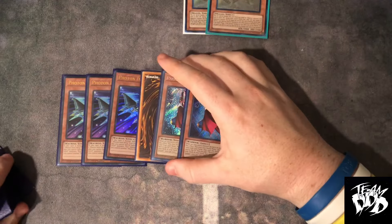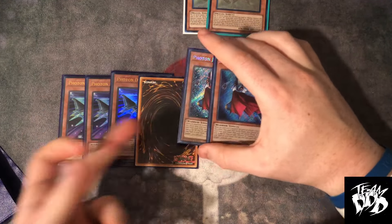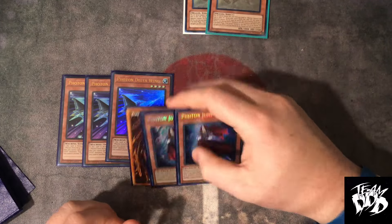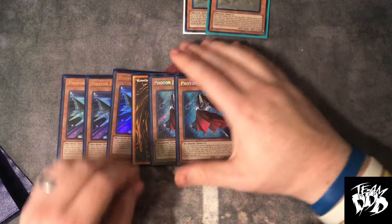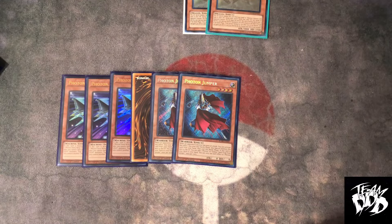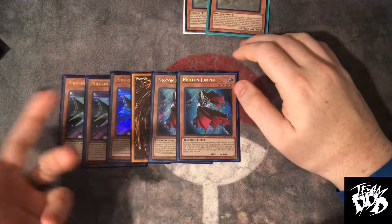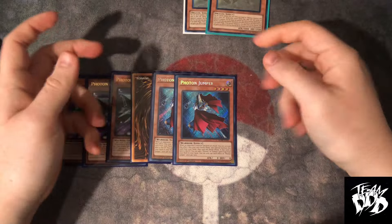I'm proxying one Jumper only because the mailman is terrible — I ordered it a week and a half ago and still haven't got my other copy in. But we're running three in this build. If you're running pure, just run two. In this build you run three because you want to pitch it off and go plus three or plus four with that. Three Jumper — this is just a starter and you want to maximize your starters.